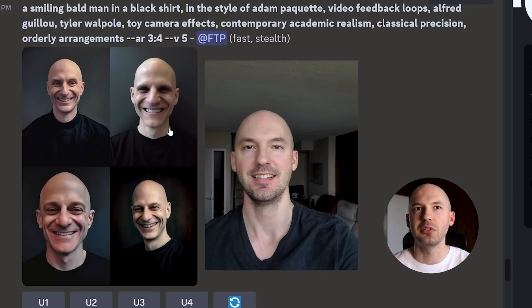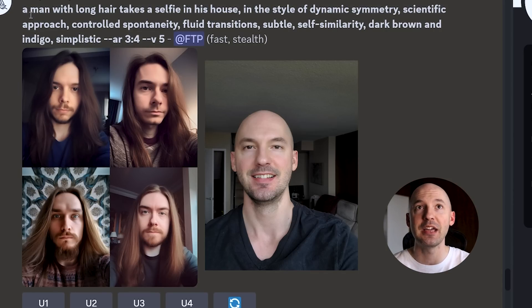Number two kind of looks like Voldemort — I hope I'm not going down that path. And this is so funny — it described me as a man with long hair, takes a selfie in his house, dynamic symmetry, scientific approach, controlled spontaneity, fluid transition, subtle self-similarity, dark brown and indigo, simplistic. Shout out to Mid-Journey for giving me some hope — I'm happy that you see me as having long hair. Never change.